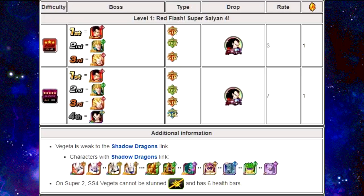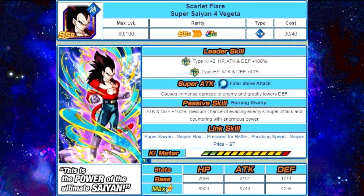I'll post up what I can find to help you guys out. On Super 2, Super Saiyan 4 Vegeta cannot be stunned — same as Goku — and he has 6 health bars, which is a little different from Goku's 7. His card: Scarlet Flare Super Saiyan 4 Vegeta. Leader skill: Super Agility type Ki +2, HP/Attack/Defense +100%; Extreme Agility types HP/Attack/Defense +40%. This is the new meta going forward. Super attack: Final Shine Attack — causes immense damage to the enemy and greatly lowers the attacked enemy's defense. Passive skill "Burning Rivalry": Attack and Defense +100%, medium chance of evading enemy super attack and countering with enormous power. Link skills: Super Saiyan, Saiyan Roar, Prepared for Battle, Shocking Speed, Saiyan Pride, and GT. Max stats: HP 8,920, Attack 8,744, Defense 4,235.